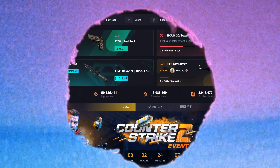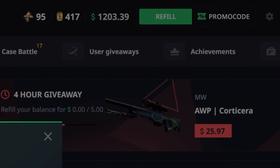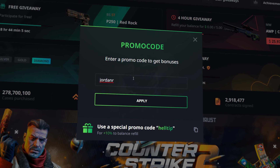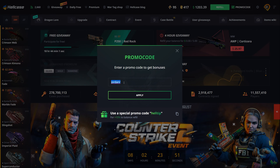Hey guys, Jordan here and welcome back to another video. Today we're back on Hellcase, starting off with twelve hundred dollars in the balance. Before we get into this video, if you guys want to check out Hellcase, go to the promo code button, click on that, type in code JordanR to get a plus ten percent bonus on top of your deposit. The first time you use it you also get some free balance on the site to play with.